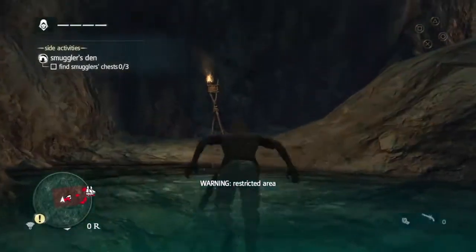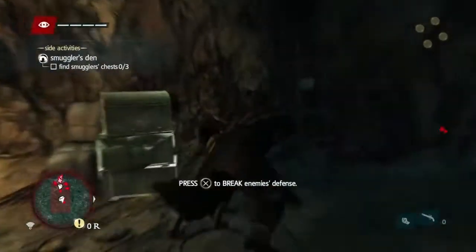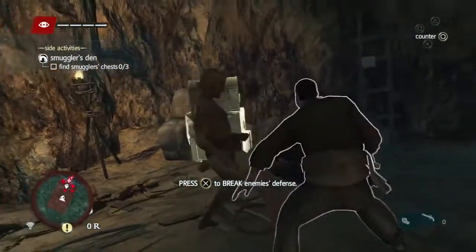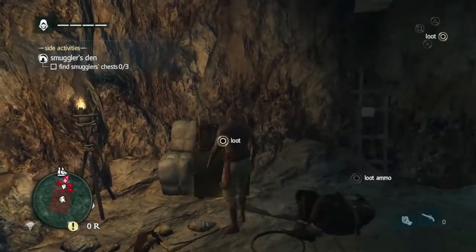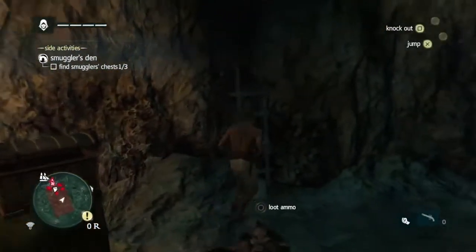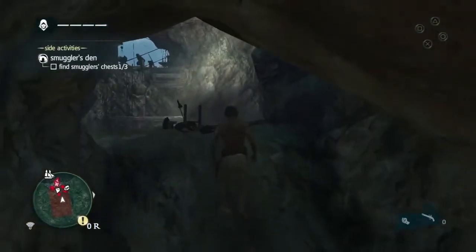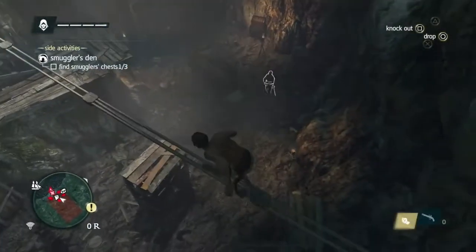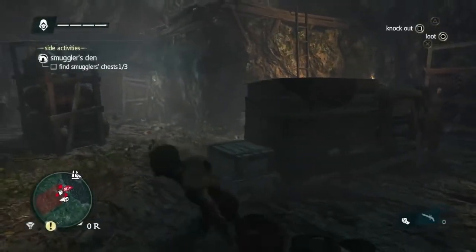We are going to move to a different location now — this is a smuggler cave. This one happened to be accessed from the underwater, but not all of them are. We ran in without looking around and this got us in a little bit of trouble, but it was only two guys and we took one by surprise. Caves are heavy stealth locations — stealth is key in this game, and we've put a lot of effort into making it a valuable and exciting gameplay for players. Since we came from the underwater, Edward does not have his weapons or guns, so you will have to use your stealth tools to get through this.